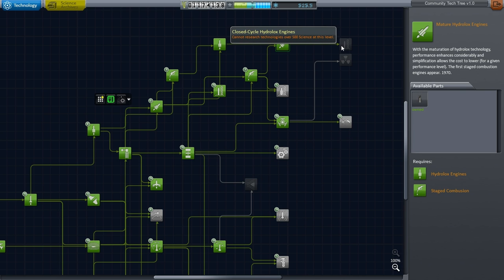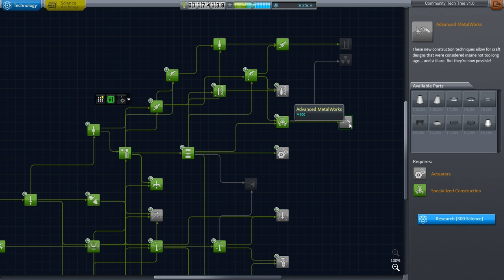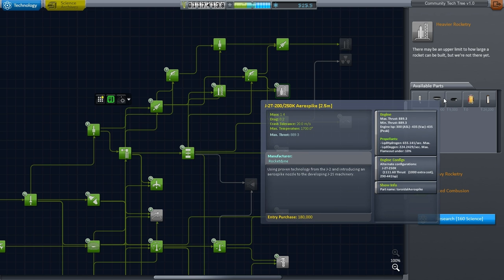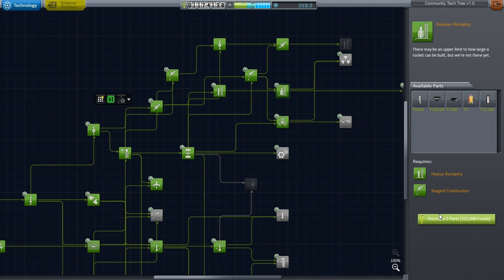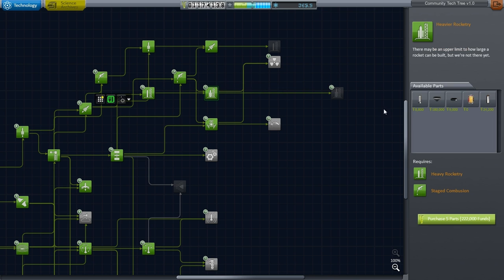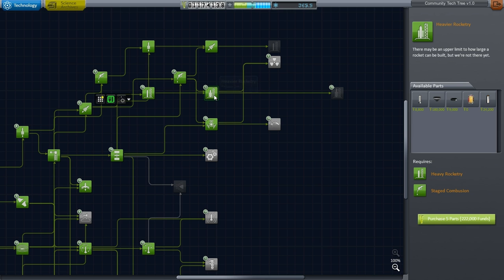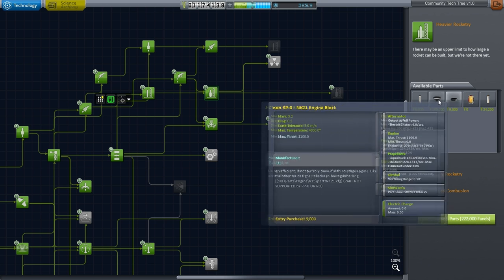We also seem to have closed-cycle hydrolox engines — that's interesting — and nuclear propulsion. Still no sign of the descent engine, which is really what would save me a lot of trouble here. Well, we've got science, let me unlock this heavier rocketry as well. There's a connection here looking at very heavy rocketry, but I don't know what's in it. I doubt the lunar descent engine is going to be in very heavy rocketry. I've spent a lot of funds now. That aerospike is tempting too, but we'll hold off and let me try to build that rocket.